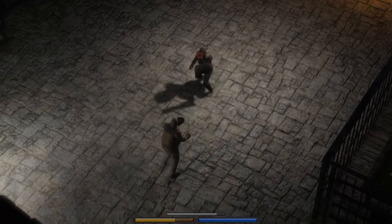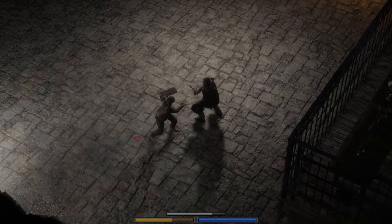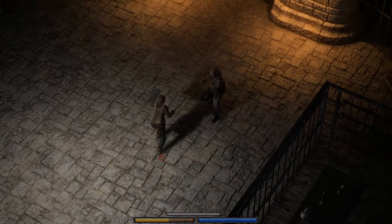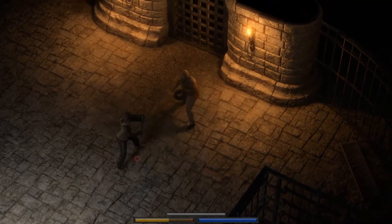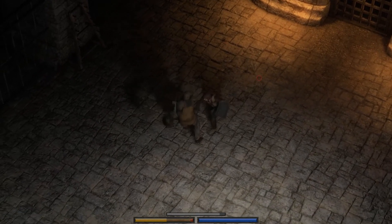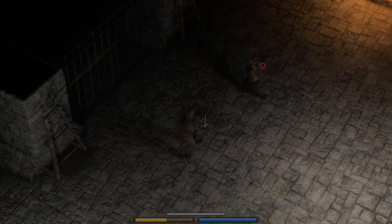We should probably look into getting Robert a proper one-handed sword. The dagger was great when we were fighting people wearing padded cloth, because it would go through that like crazy. But it's not so good against the harder armors we're facing now at novice level. We can probably give the dagger to Gatton — he's a one-handed fighter and can make good use of it.